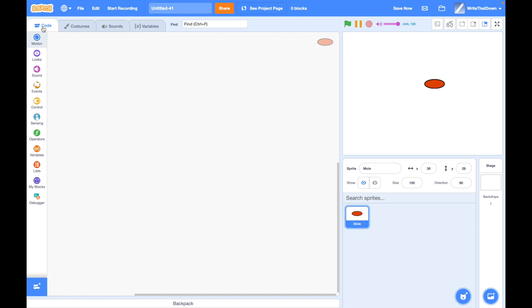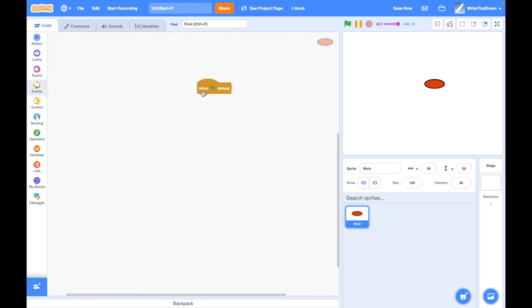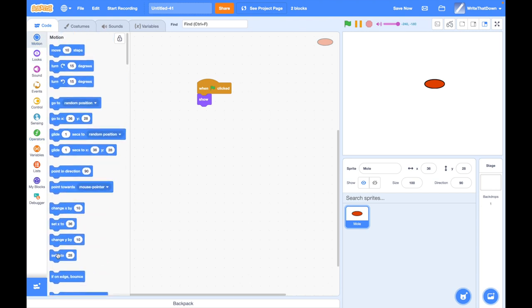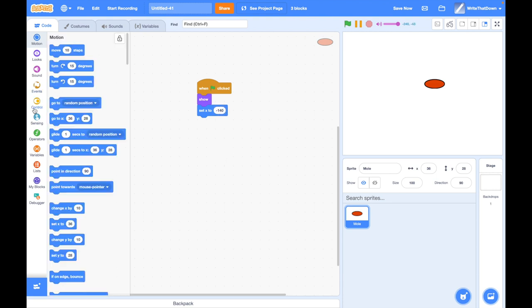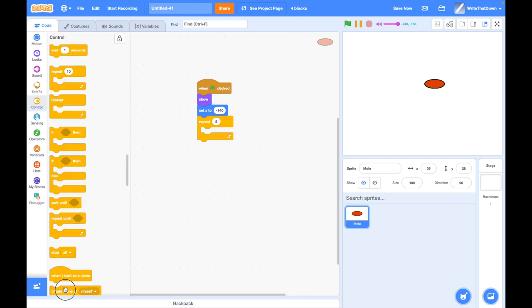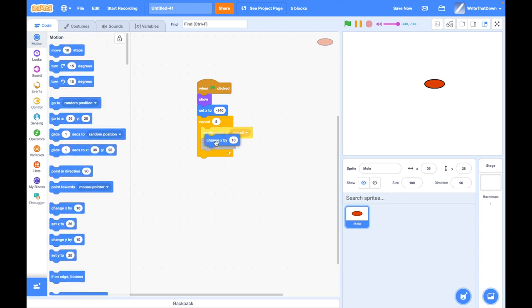Now what you need to do is create a cloning script to clone all of them. When green flag clicked, we can first show, and we're just gonna create a simple script to clone them across a grid. First set X to negative 140 — I think that's good for my size of the sprite. It's going to be a five by four grid, so repeat five times, create a clone of myself, and change X by 70, which is the width of the sprite plus the spacing.